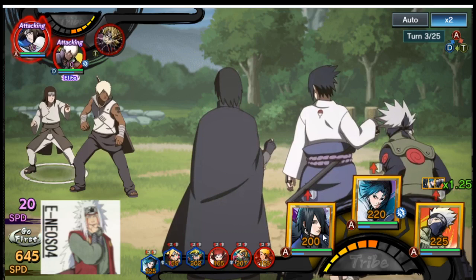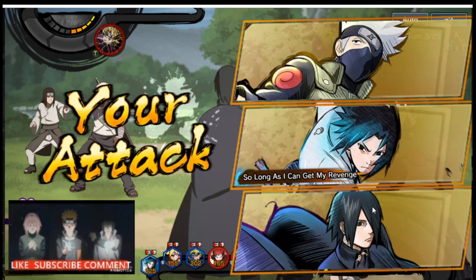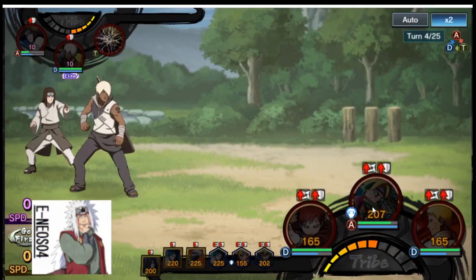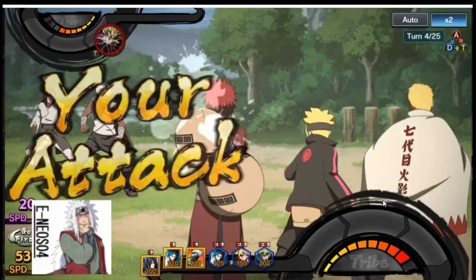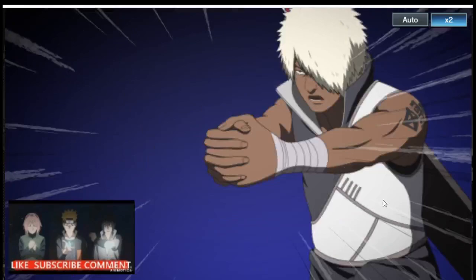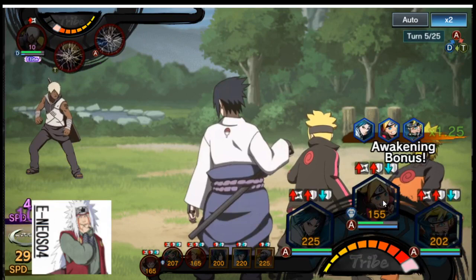We have elite missions that cost energy, and sometimes that can be a downer, but we have a second option which I think is really nice so you don't feel limited — you have to balance your energy between elite and standard missions. Let's go ahead and attack Meji. That was pretty nice — it was just like in the anime!